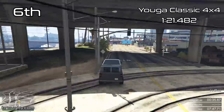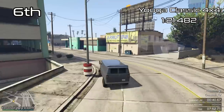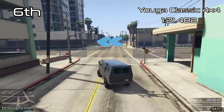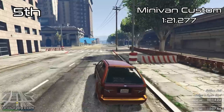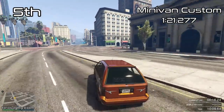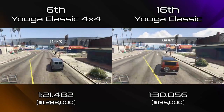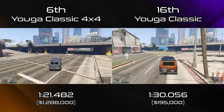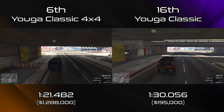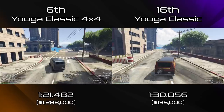The Yuga Classic isn't great, but it's also not bad either in comparison to other vans. It is even quicker than the regular Yuga which is now in 7th place, which is pretty impressive. It's over a second per lap quicker than that, and it almost gets exactly the same lap time as the minivan custom in 5th place, so it almost broke into that top 5. When comparing the Yuga Classic 4x4 to the regular Yuga Classic, it is a marked difference — nearly 9 seconds per lap is pretty huge, so it's a good improvement on an older, slower vehicle.